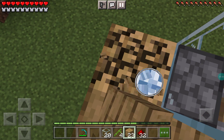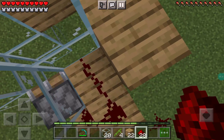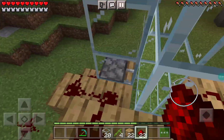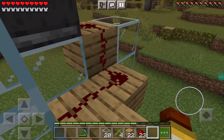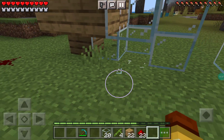Now you're going to make a redstone trail that goes to the piston, like this, all around. This is quite easy. Once you've done this, you're going to make the redstone trail all the way around.